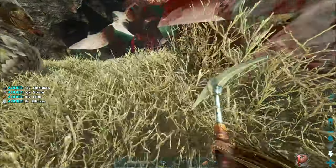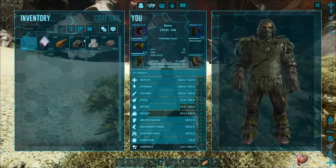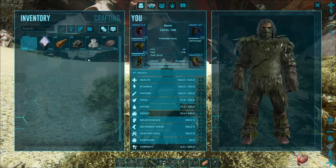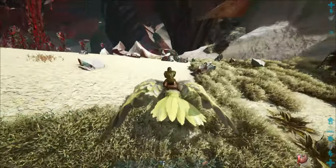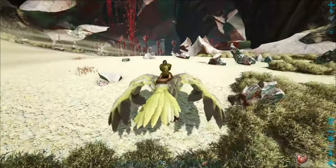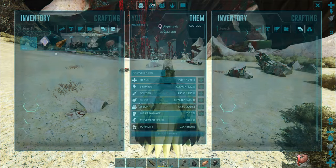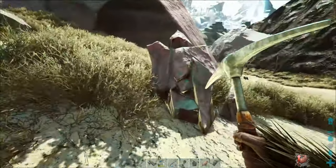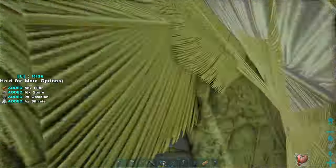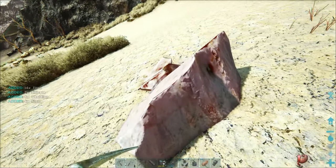So you get obsidian, flint, and silica here. I don't remember exactly what the silica is for, but the main thing we want is the obsidian. We're going to farm up quite a bit here and keep an eye on things over there. The crate holds 5,000 pounds, so when I get the weight limit close to that we'll throw it out and see if we can get it to go back to base.